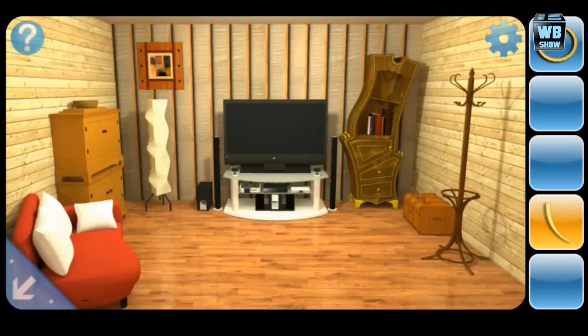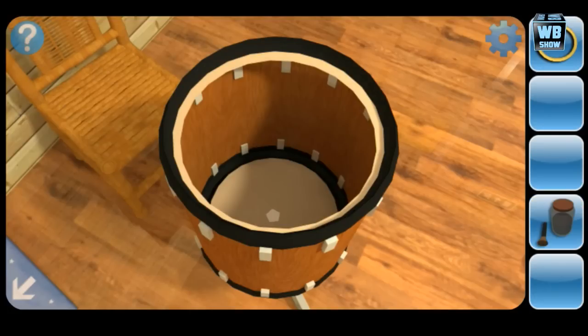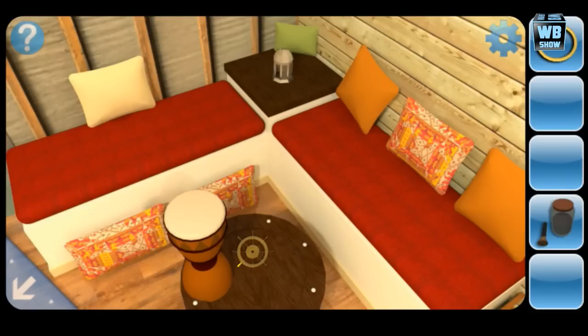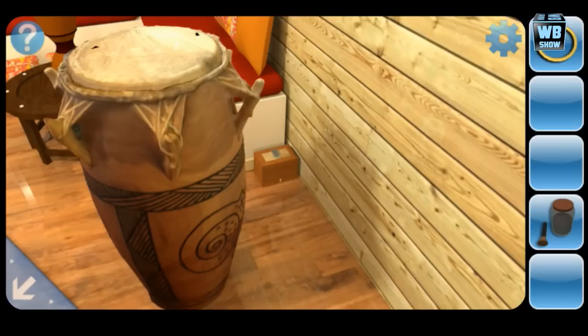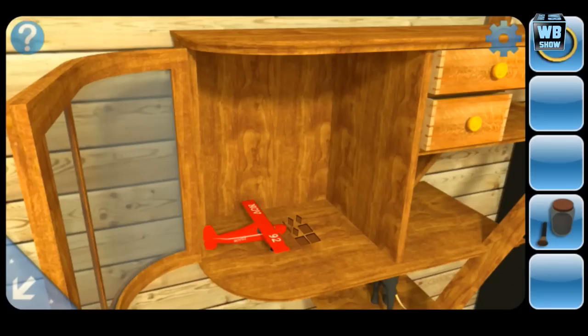We can open that drum with the elephant horn, and we got some sort of powder thing. Then there's always something to deal with the plane — there's something there.